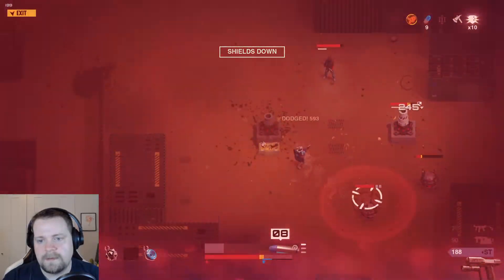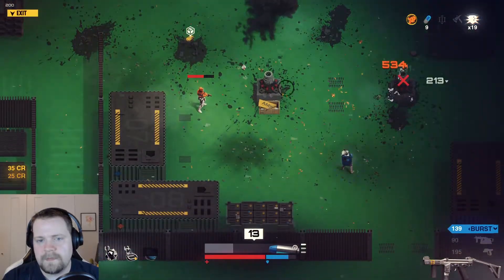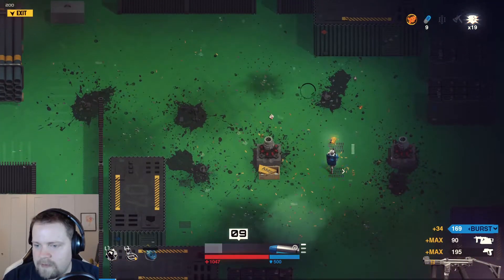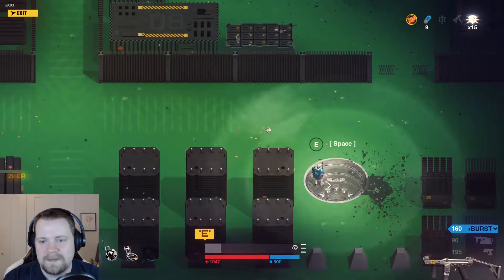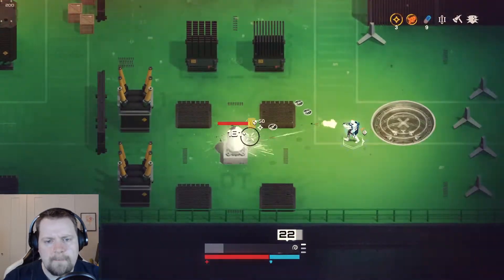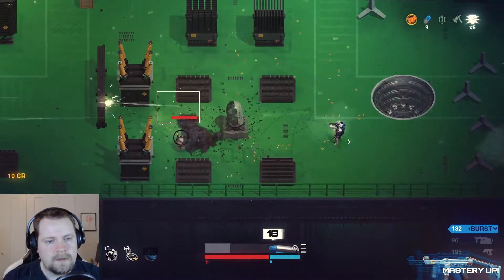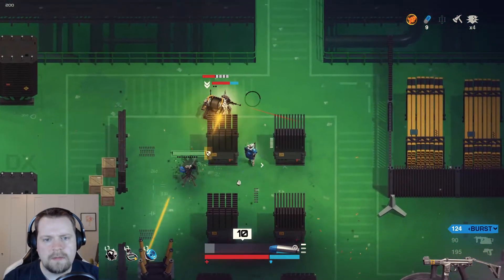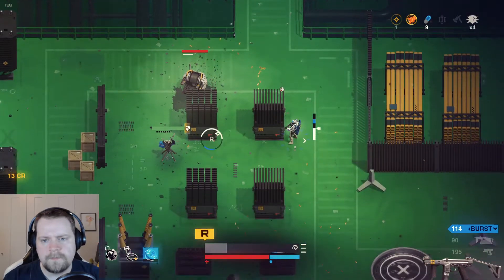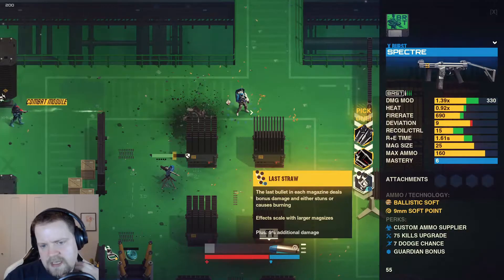Everything needs a reload, of course. It looks like we're getting ammo out of everything — it's at max. We've got some more for our burst. I expect to see somebody there; it kind of startled me. Might be the first boss already — no, not quite. I didn't even notice the terror alert went up. We're going to upgrade this — see if we can get something a little bit nicer. The last bullet in each magazine deals bonus damage.